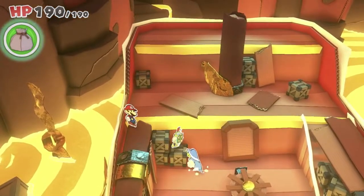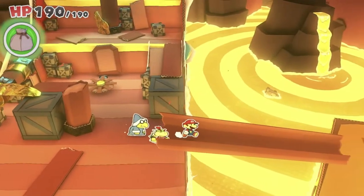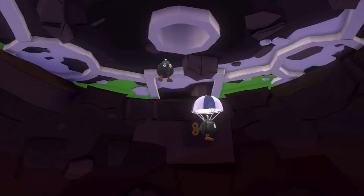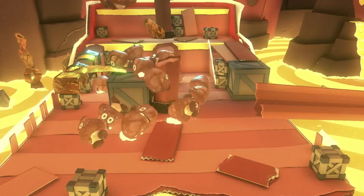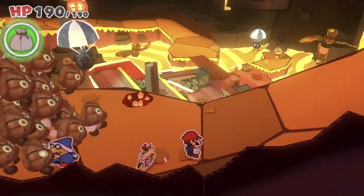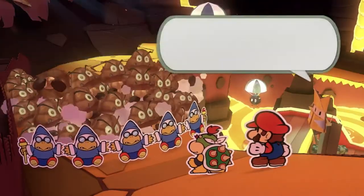The final location I wanted to talk about is Hotfoot Crater — not only because it's your obligatory lava level, but because of what happens here. Bowser's airship crashes into the volcano just below Peach's castle, and Mario, Kamek, Bowser, and Bowser Jr. must all escape and reach the castle. From here the stakes escalate to incredible levels. Mario, Jr., and Kamek are being chased by a massive horde of Paper Macho Goombas when Kamek performs a selfless act and duplicates himself to block them off, allowing Mario and Jr. to proceed safely.